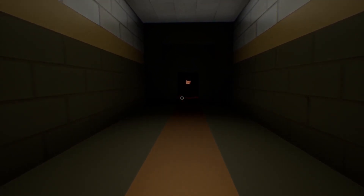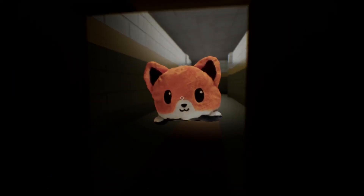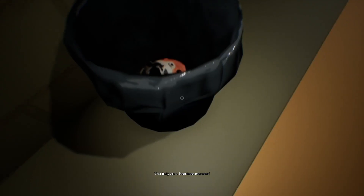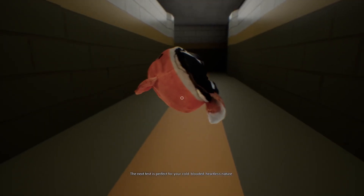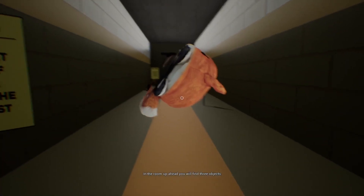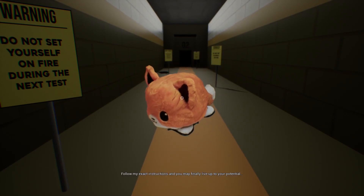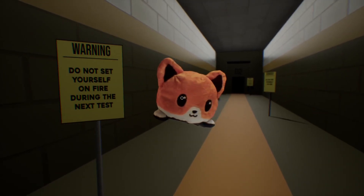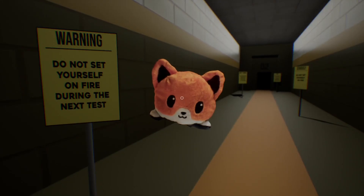The player deliberates but ultimately takes the fox plushie anyway. 'I personally would feel terrible about doing this to anyone... did you just kidnap my fox?' The player confirms: 'I did.' Developer: 'Put it down! You truly are a heartless monster.' The developer announces: 'The next test is perfect for your cold-blooded heartless nature. In the room up ahead you will find three objects — I will ask you to destroy one of them. Follow my exact instructions and you may finally live up to your potential of being mediocre.'